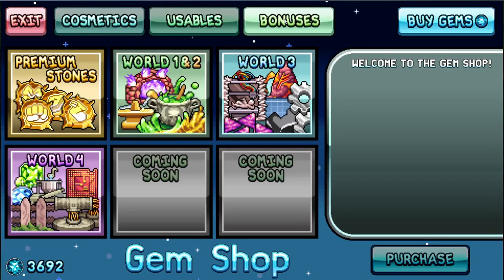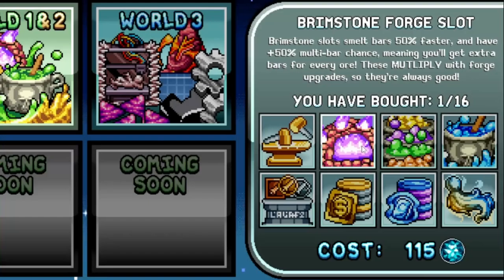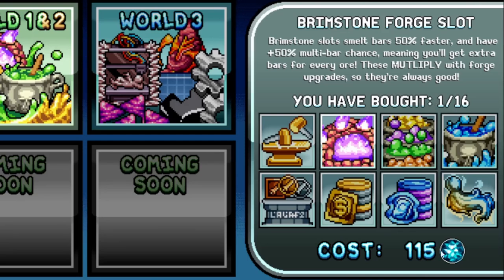Now let's look at all the things you will spend your gems on, world by world. The Infinity Hammer is really good — it simply lets you produce one extra item in the anvil. Eventually with an alchemy bubble you get three items total. Pretty cheap and highly recommended because you will always need anvil items. The mining upgrade is not really worth buying until end game with hard ores, and even then you'll have plenty of ore.